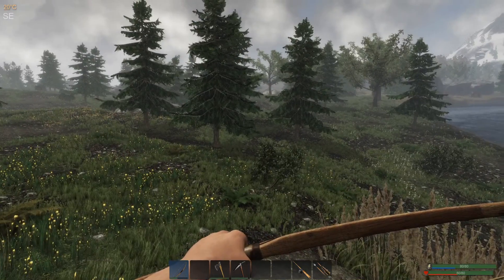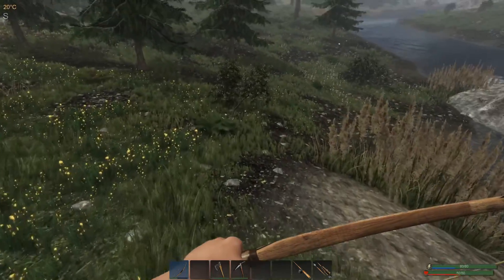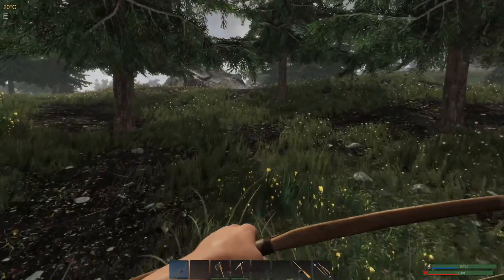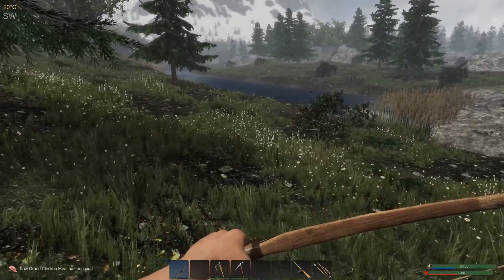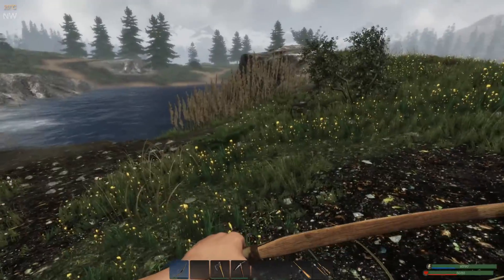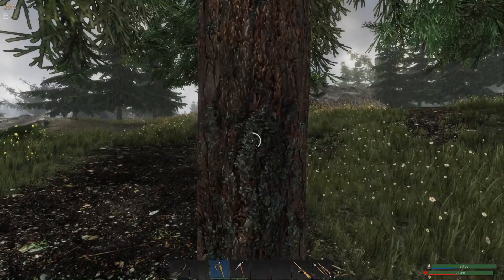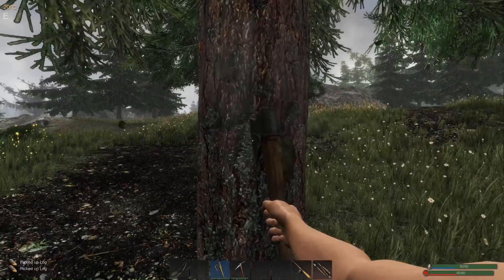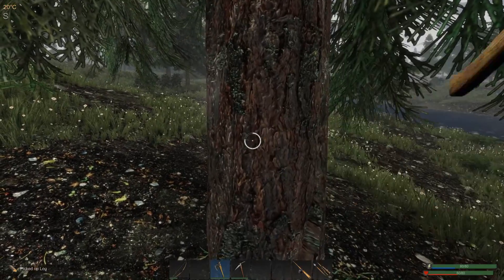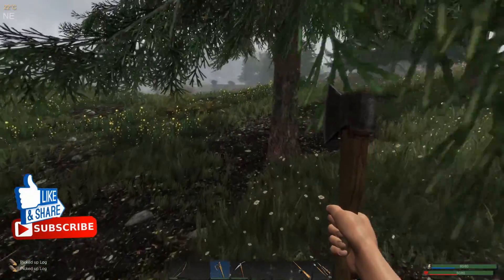Where did that chicken go? It's a damn good question. It has flown the coop - it has gone. There's another wolf up there in the river. I really want to get some more wood cut. If that wolf stays over there and this one over here doesn't come any closer, we might be able to get this done. These trees are only worth three each, but every three pieces of wood we take out is another plank for building with.